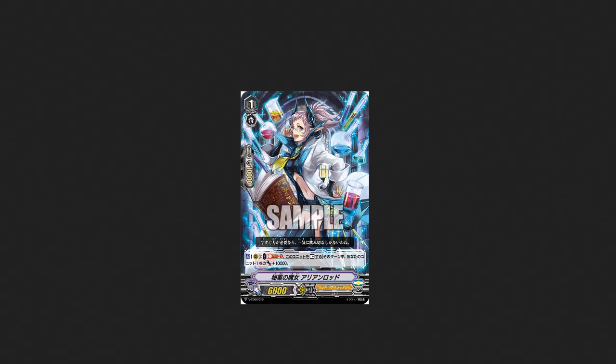And then we have this lovely little witch from Shadow. Essentially she's soul blast one, rest this unit - one of your units gets plus 10k until end of turn. That's it guys, that is all of the new releases I wanted to get us caught up on. Hopefully you guys enjoyed, and until next time I've been the Silver Wolf - I'll see you all later, peace.